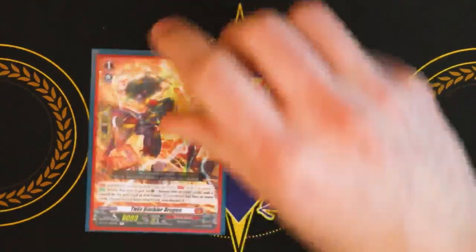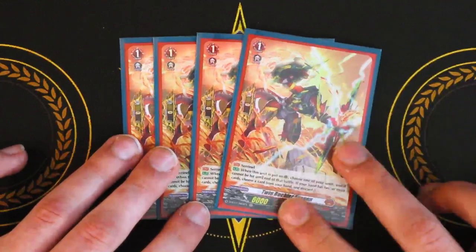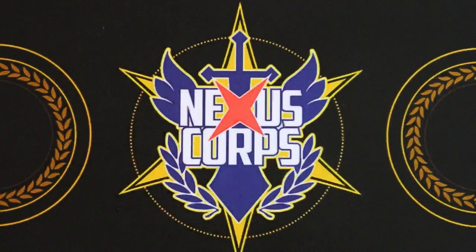Lastly for grade ones, four PGs — Twin Buckler Dragon from set one. It's the one where if you have two or more in hand, you have to discard it as a PG, but if you have one or less, you don't have to discard. PGs are good, so run four of your DBT01 PGs if you can.